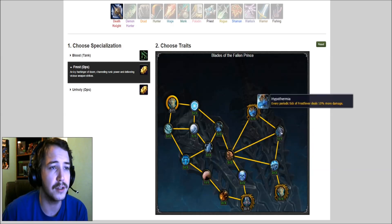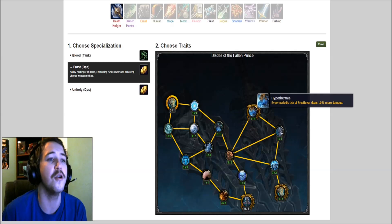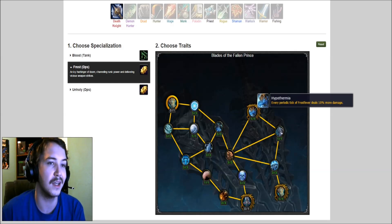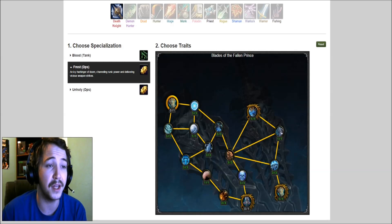Let's check out this other tree on the other side — Hypothermia: every periodic tick of Frost Fever deals 10% more damage. That's pretty crazy — that's quite a stack on that DoT.